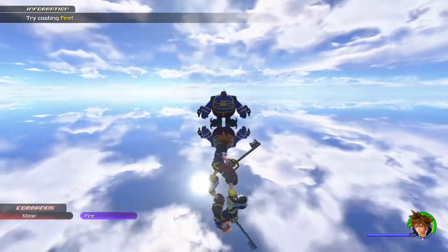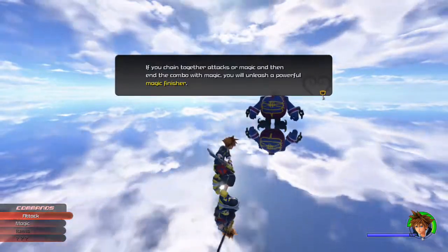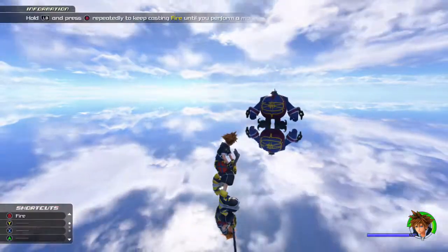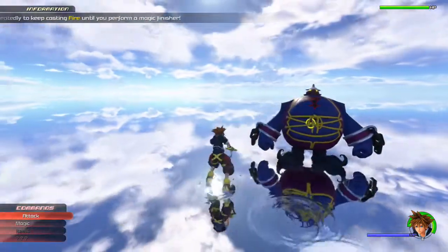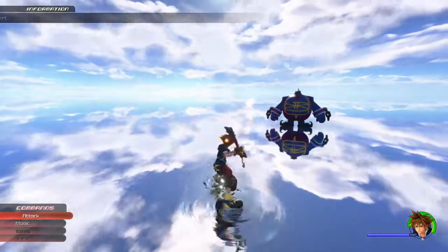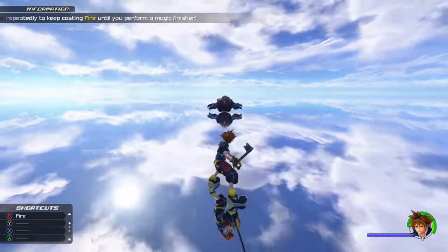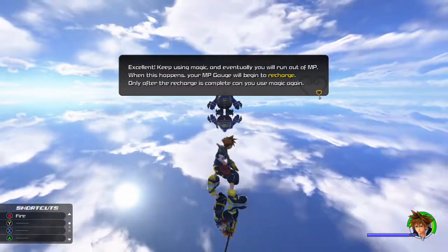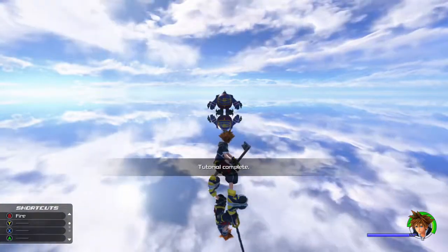Try casting fire — press right on the D-pad. Mash on the attack button to cast fire. If you chain attacks together, magic becomes part of a combo including a powerful magic finisher. Hold LB and press the buttons next to the action. Keep casting fire — you can do fire then melee attacks. Magic gauge will begin to recharge and run out; only after recharge is complete can you use magic again. You don't spam magic — understood. The game's still installing; by the time the actual game starts, the installation should be done.